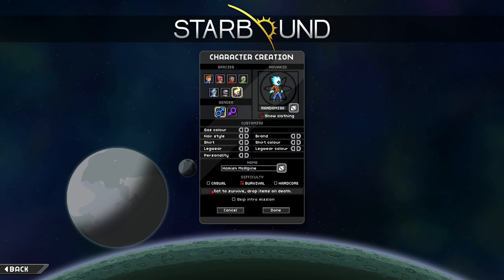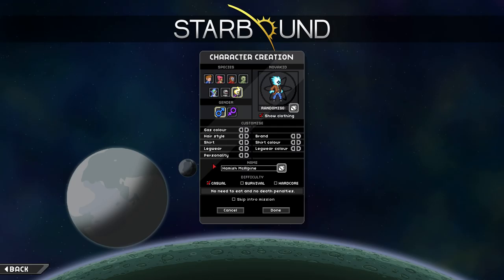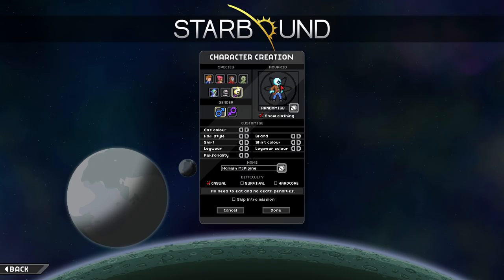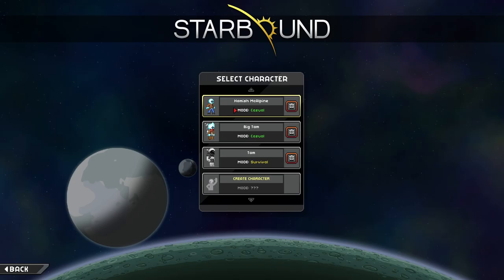I'm gonna play on casual. I've got the mod that adds hunger to casual — I like the hunger mechanic, I just don't like dropping all my stuff when I die. We'll lose some pixels, not a big problem. Let's go ball head — bald eagle eye cowboy man of space. We'll do the introductory mission. Miss McAlpine, I'm excited. We'll play through the prologue, get our stuff, head off to our planet, and see what we can do.